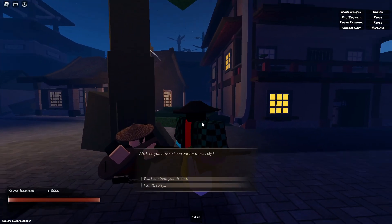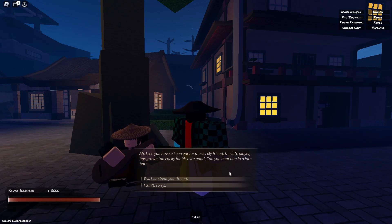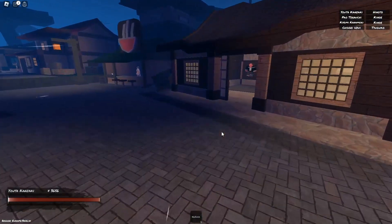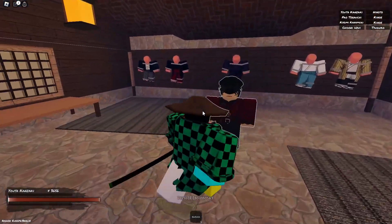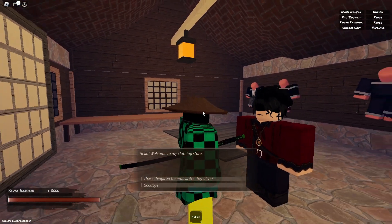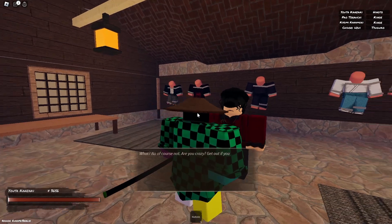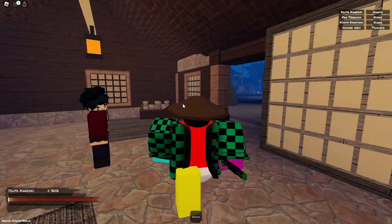This is Loot, an NPC who will offer you a quest to battle his adversary and acquire the coveted loot item on your own. Sei's shop is where you can find the latest fashion trends. Whether you're looking for stylish outfits, comfy pajamas, or trendy accessories, Sei has got you covered.